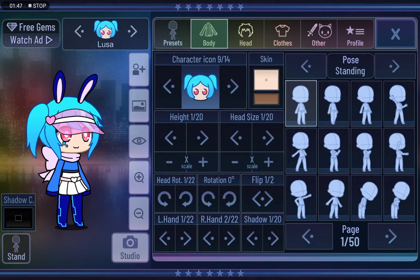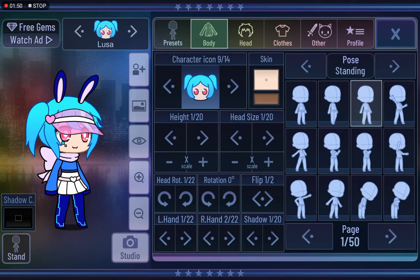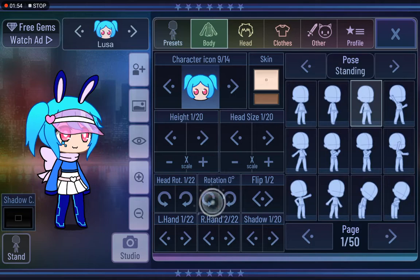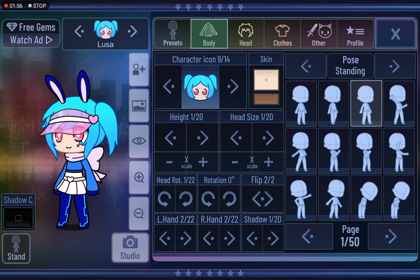If you like the whole character and you're still on this menu, press 'all copy'. To edit, go into body — you can change their height, their pose, or you can do it in the game. You can change their head size, head rotation, change their hand, and you can change the shadow.